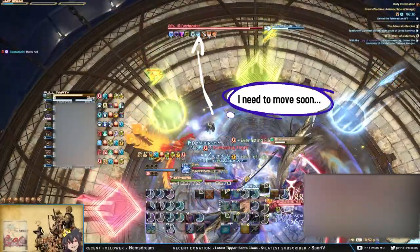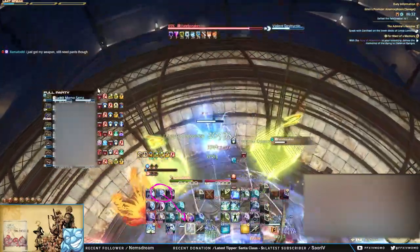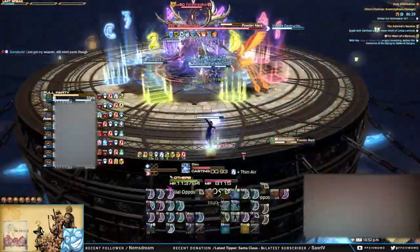If you know a movement is coming up, save your instant casts like Aflatus, Regen, and Dia for that moment, and weave your OGCDs like Assize and Divine Benison into the movement.